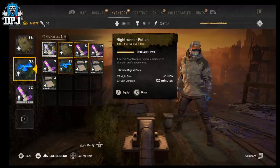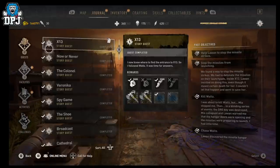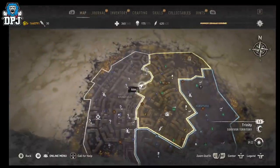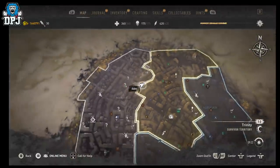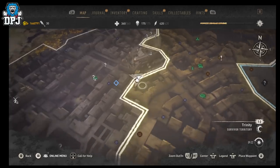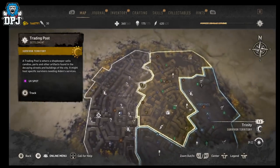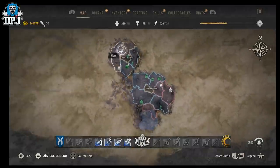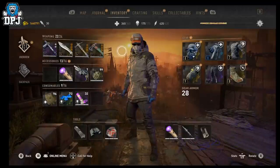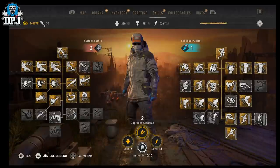You want to make sure it's nighttime, then come to this spot on the map right here, right next to this safe house. This method requires you to basically jump from one side of the roof to the other. The best way to do this is having the parkour skill tree perk Far Jump active — this makes things way easier.